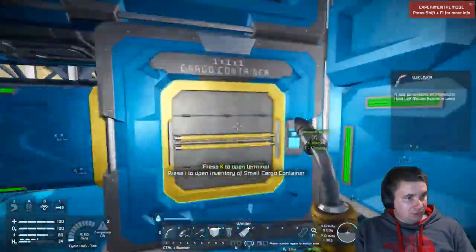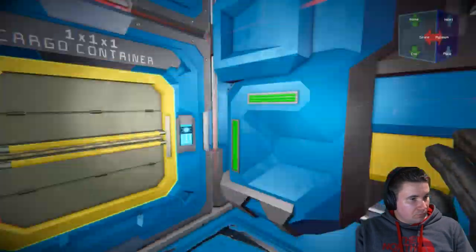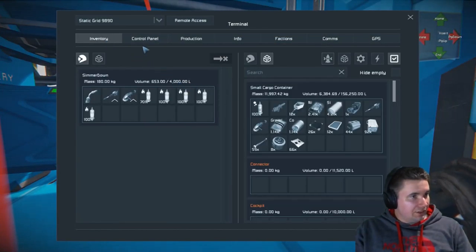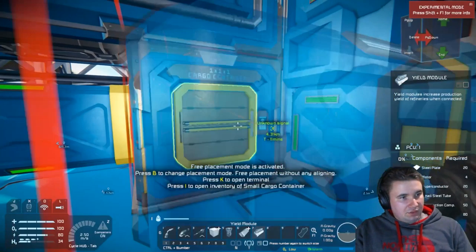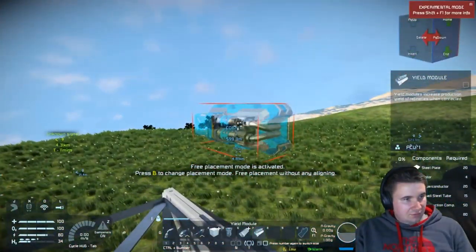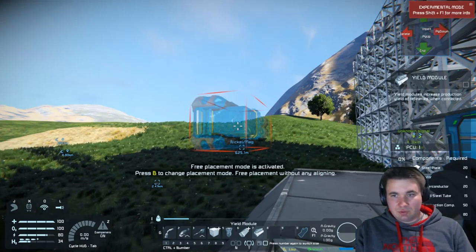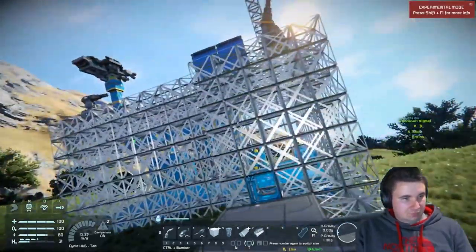I want to put some yield modules on the refinery, but they require superconductors which need silver and gold. I don't think I have gold, so the yield modules will have to wait. I know I need to go find some gold — I think I spotted some somewhere but didn't mark it. I'll have to find it again, and that's fine.